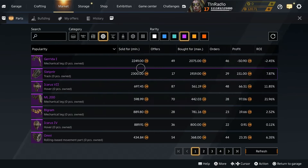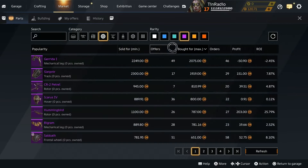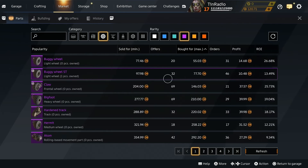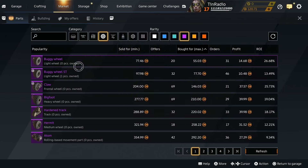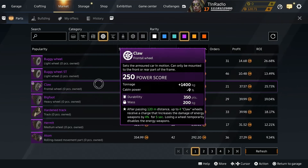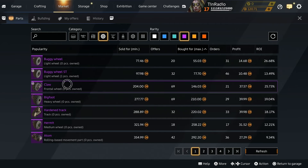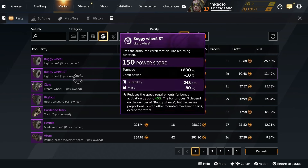The wheels are dirt cheap. This is how much they are currently — the cheapest wheel in the epic category. I don't know why. They're not that good at the higher power scores, but these wheels are very, very attainable for newer players.